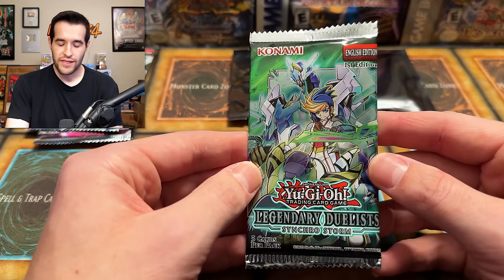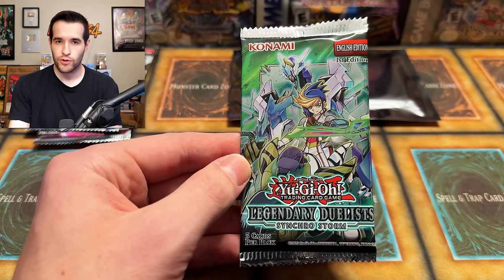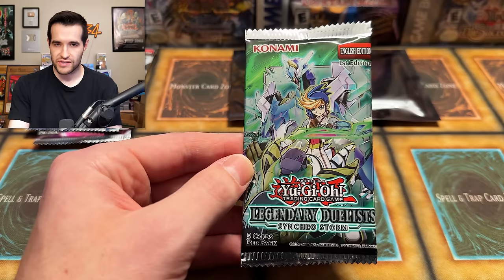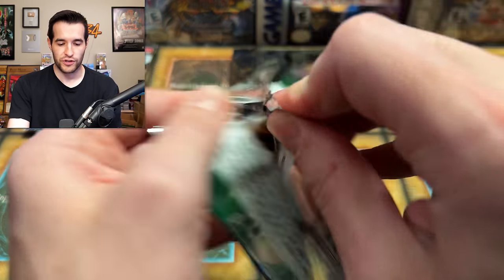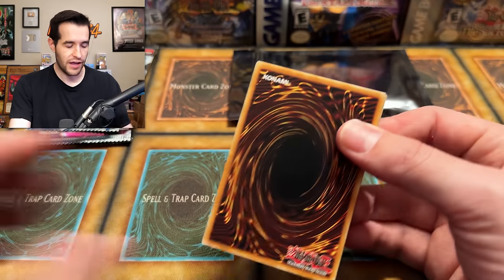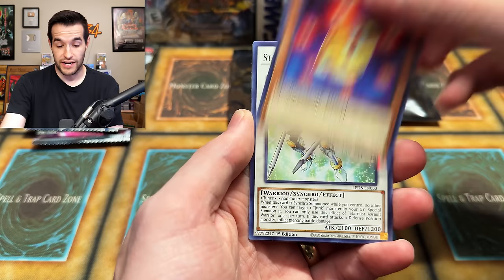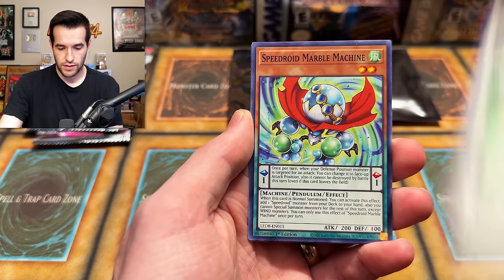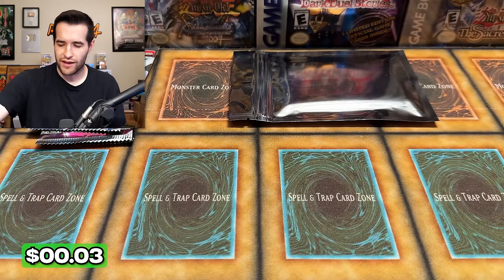Next up we have Synchro Storm — definitely the worst pack we've seen so far in the mystery packs. Synchro Storm does have Ghost Shirt potential and Baron, but with the seven reprints, the Ultra Baron is probably pretty cheap now — this used to be a $100 card to pull out of this pack. We have Lyralisk, Speedroid, Stardust Assault, and Totem. You'd much rather have the Magical Hero probably — it depends on if you want to pull the Ghost or not.